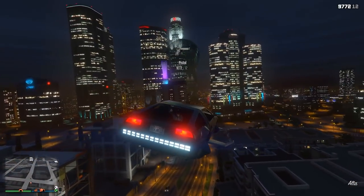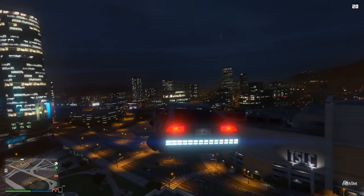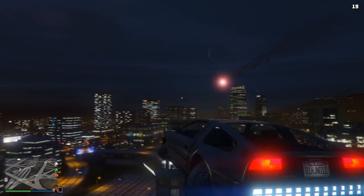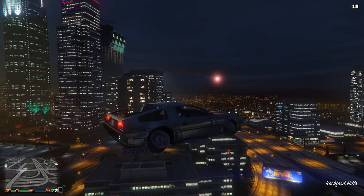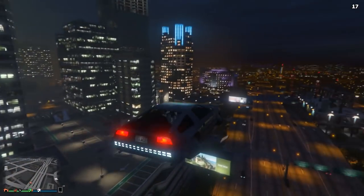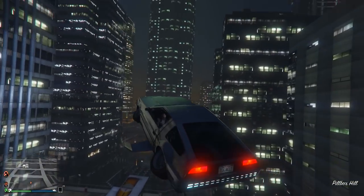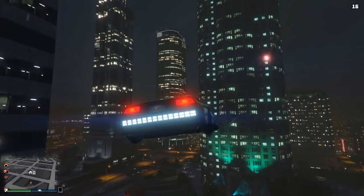Moving on to the second trick in this video, and this one is pretty awesome. In fact, some of you guys might be mind blown if you're hearing this for the first time — I certainly was this morning when I was first told about this. Did you guys know, whilst you're driving around in regular cars, or maybe flying around in the Deluxo, you can use the flare gun as flares? So basically, when people are firing missiles at you, whether it's the homing launcher or homing missiles on attack helicopters, you can use the flares to redirect those missiles.